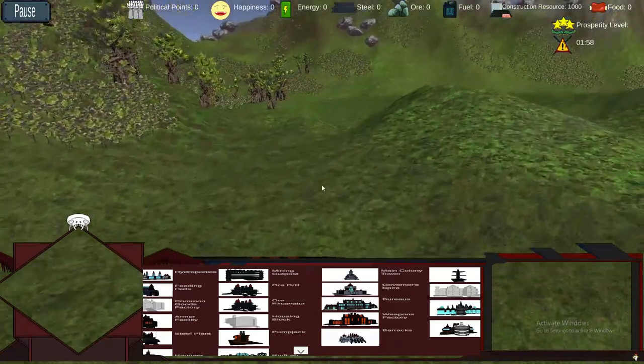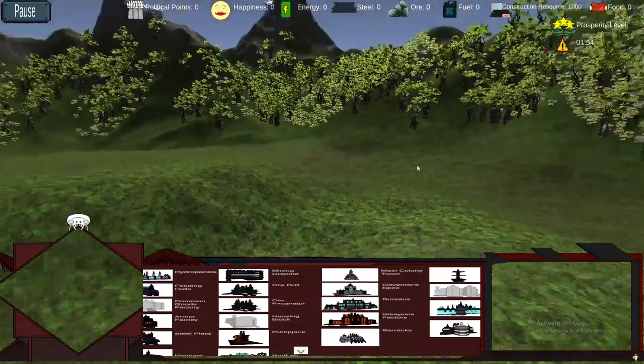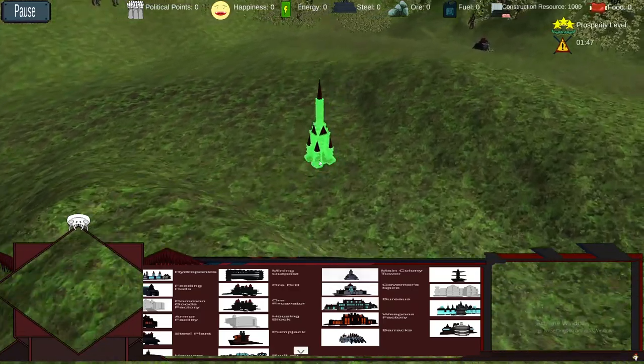The lush green planet of Viridian, which is one of the easiest ones — lush forests, emerald grass plains, stony hills and mountains. Perfect environment for a city. An Earth-like planet.